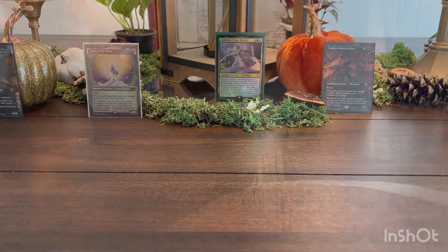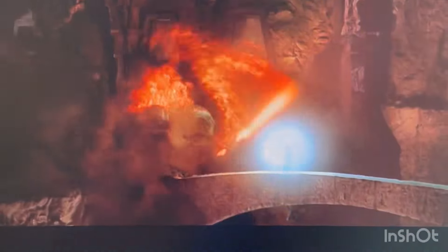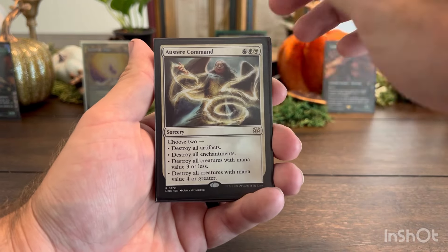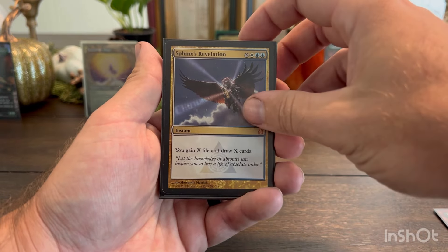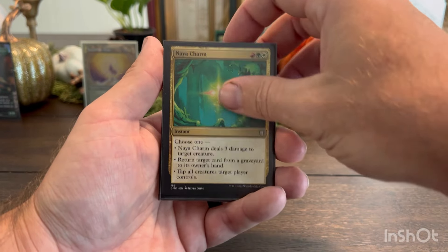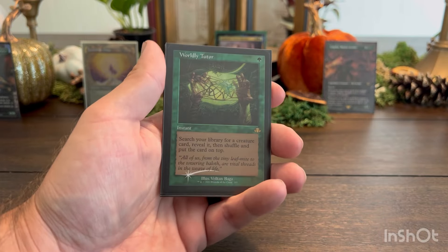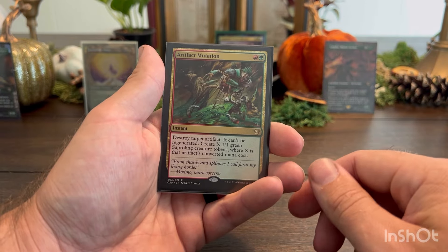For instants and sorceries we have: Rampant Growth, Austere Command in case we have to blow things up, Mindbending Partings, Cultivate, Sphinx's Revelation because I like to gain life and draw cards, Naya Charm, Growth Spiral, Boros Charm, Heroic Intervention, Wear and Tear, Secure the Wastes, Worldly Tutor, Swords to Plowshares, and an Artifact Mutation.